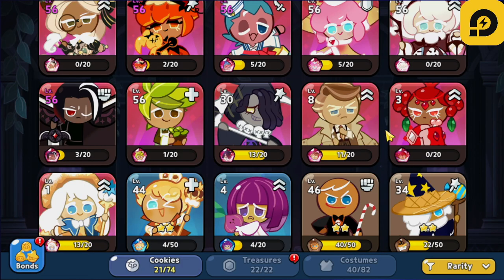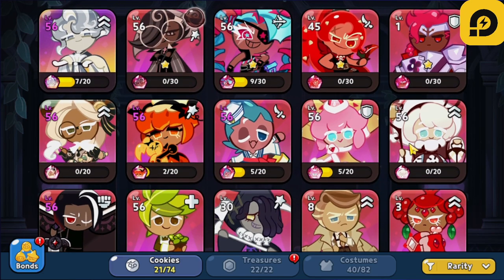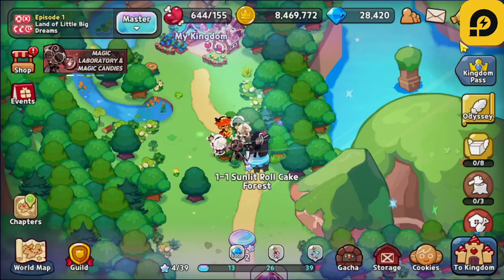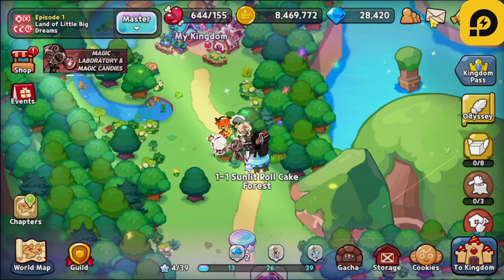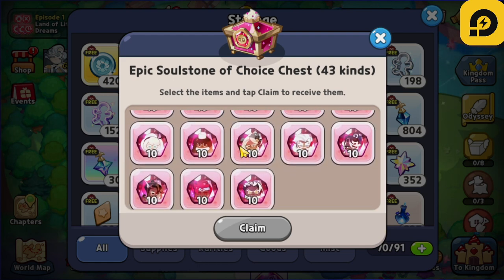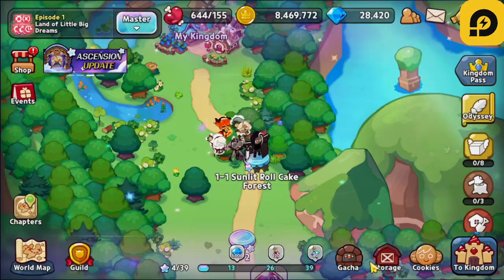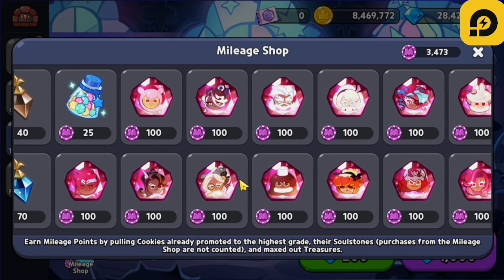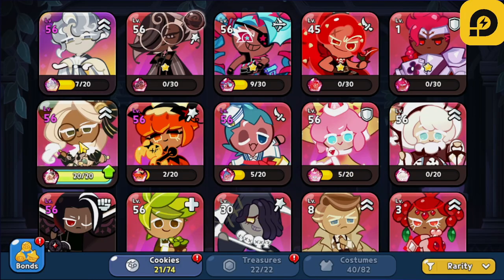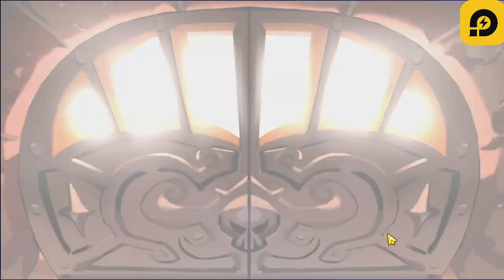There we go, Wallberry receiving the promotion. And then the last one here is going to be whether I give it to Eclair or Cotton — and in my personal opinion I do want to give it to Eclair, just because I feel like Eclair is going to be doing more damage, because that's really what I need in my account right now. I'm going to go to the mileage shop and purchase 10 more of these, so our third cookie is going to be Eclair who's going to receive that promotion.